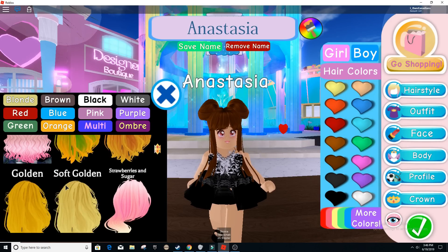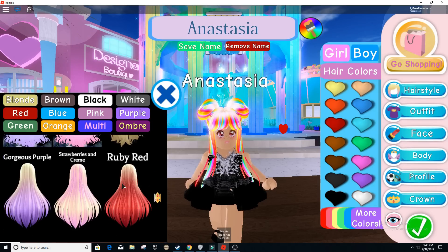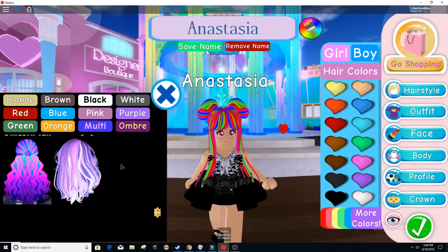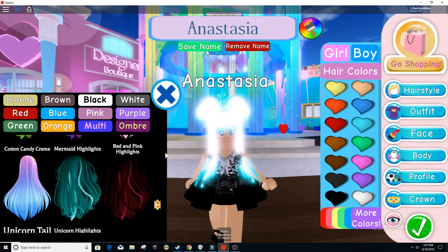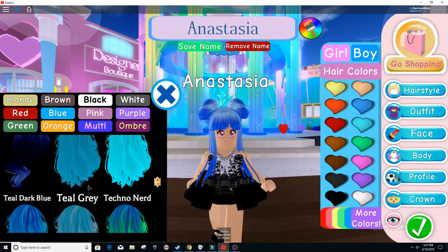All we have to do is find the glowing ones. We can see this Unicorn Morning Rainbow one — it's really bright. We also have colors like Unicorn Highlights, Red and Pink Highlights — anything that says 'highlights' really glows. The Mermaid Highlights are super bright as you can see right here. There's much more than this; there's glowing stuff in pretty much every section.